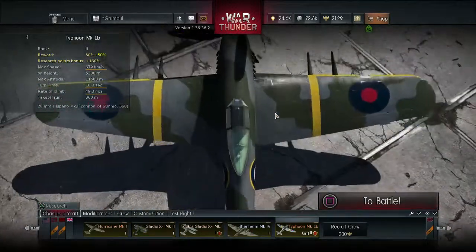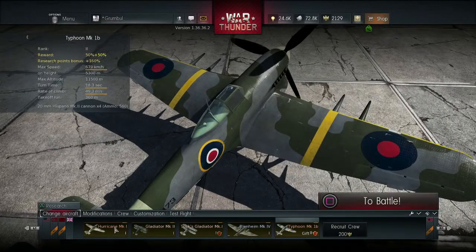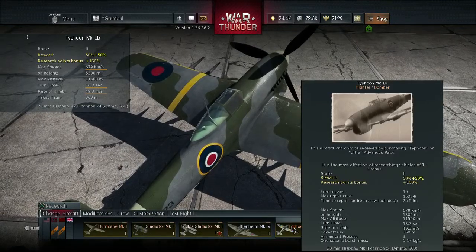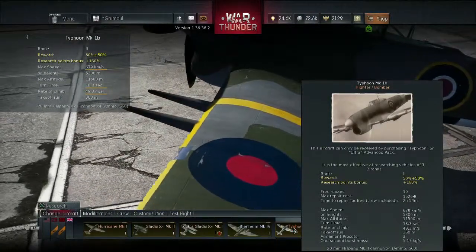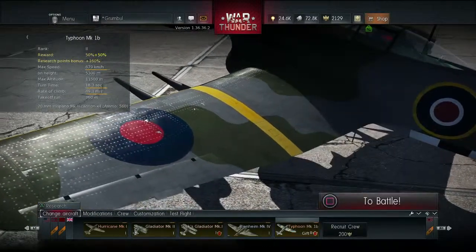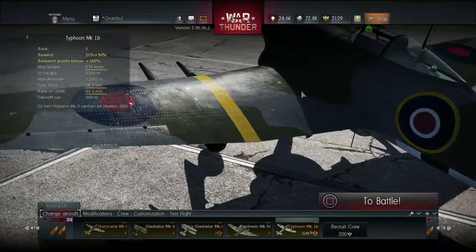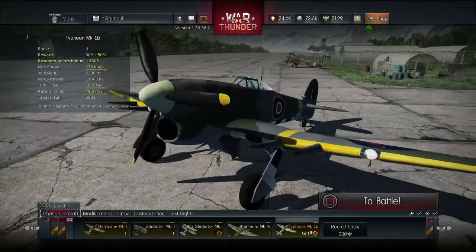What sort of guns has this got? Holy Jesus — 5.17 one-second burst mass! What's the Hurricane got? 1.32. Holy crap, that's amazing. It's got 4 20mm cannons. The Hurricane's got 8 7.7mm Brownings. Jeez, good lord man. Incredible.